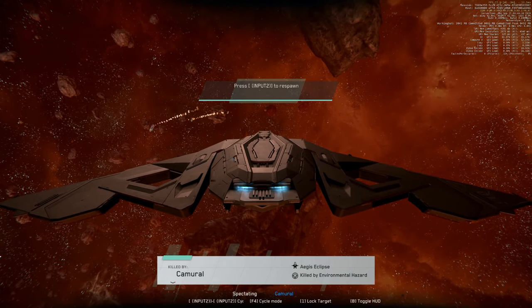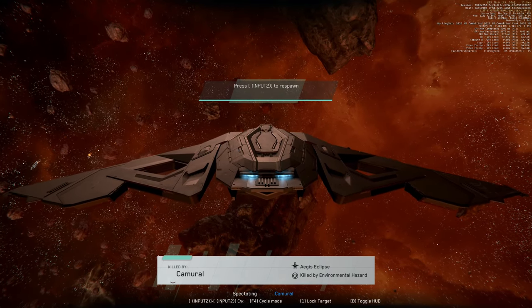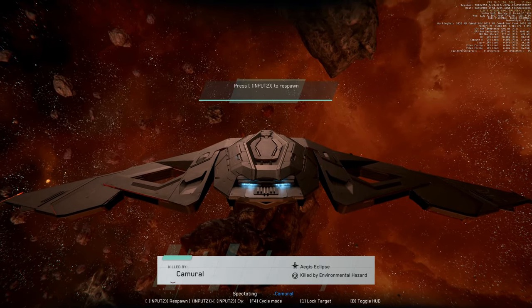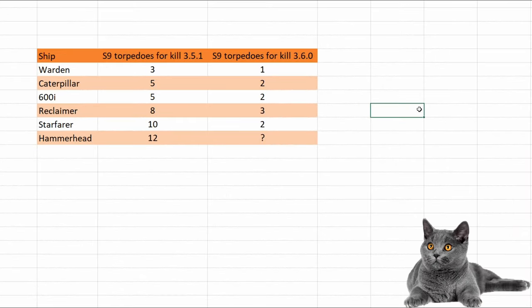Yeah, like I predicted, two size 9 torpedoes kill the Caterpillar in 3.6, if this goes live. Let's take a look at our data.